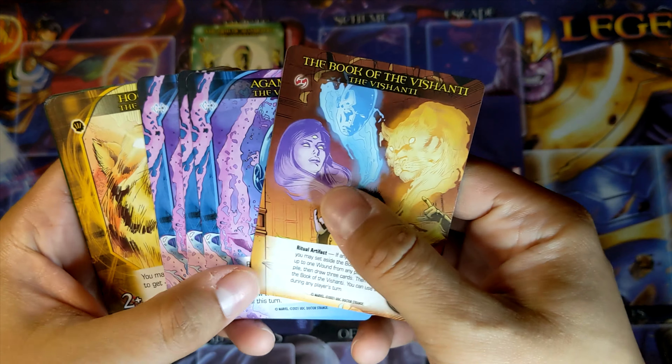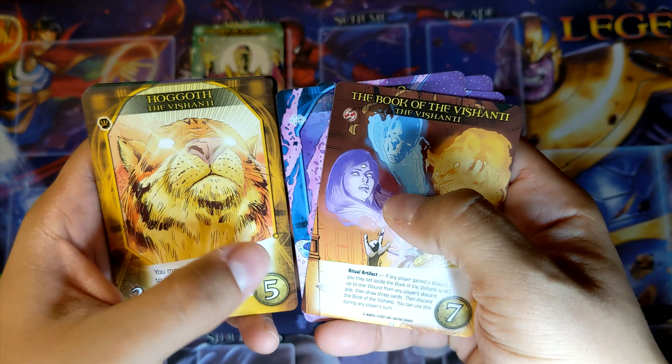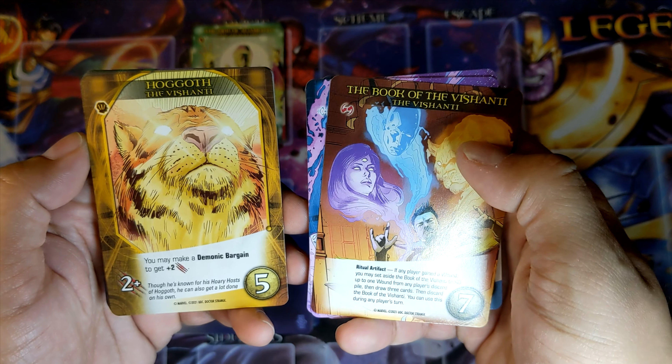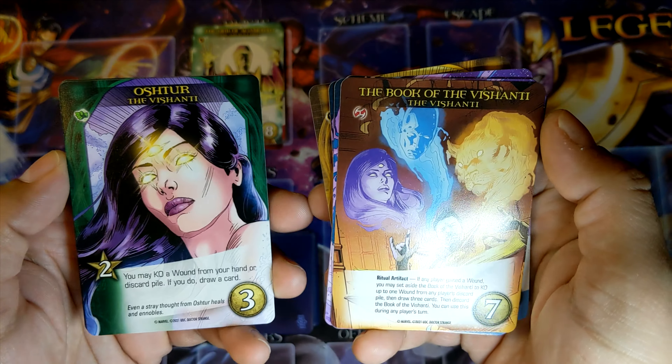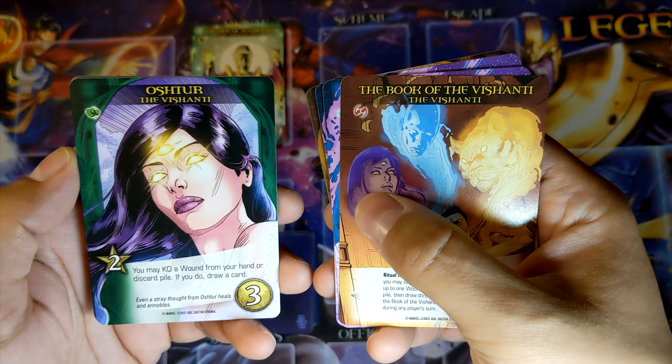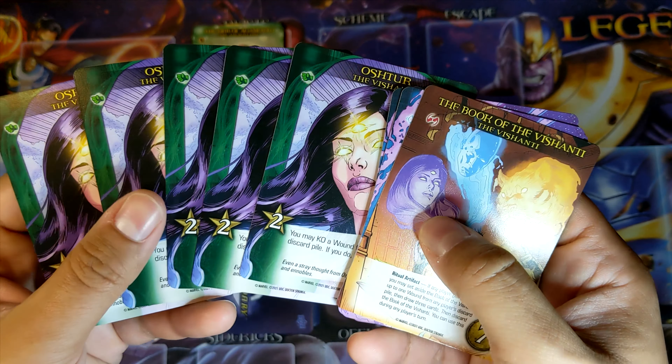There is Agamotto themselves — that's pretty rad, and that's one of the characters seen here. Next one is Hoggath, who seems to be the other character. And the last one is Ashter — right there. Pretty cool.